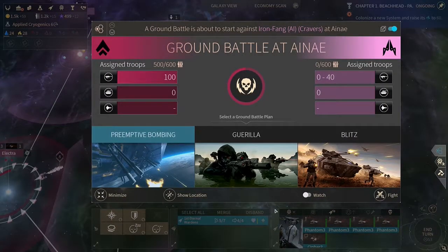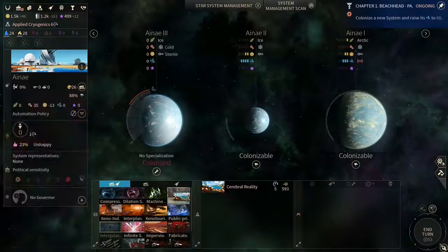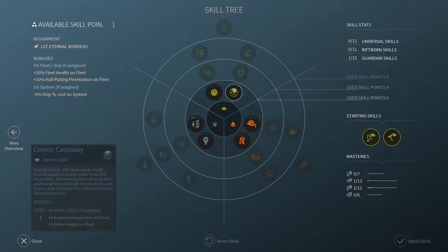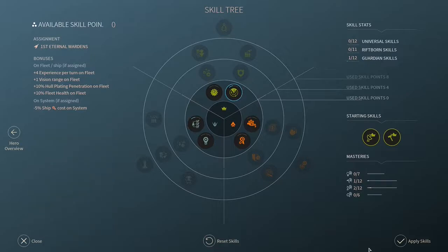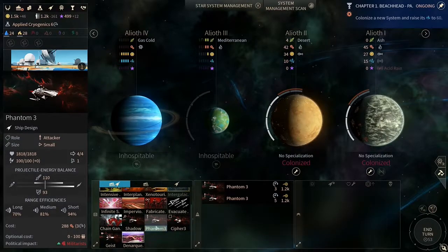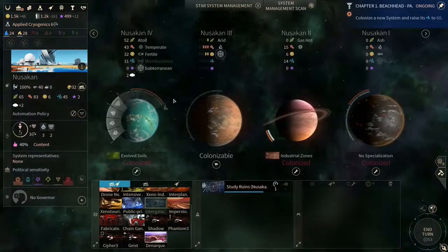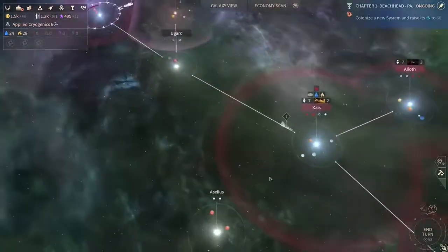Taking our planet back — decisive victory and we got our planet back. We can go with experience this time, or another plus 20 percent fleet health — total plus 20 percent. I think experience is better right now. Then we have to reproduce some ships — let's get three from this one over here. How is this planet shaping up? Not really that good in production yet, so I think they need another population unit.